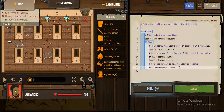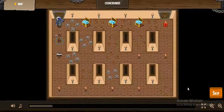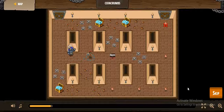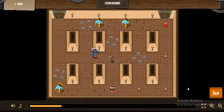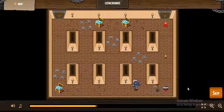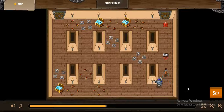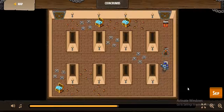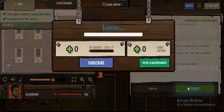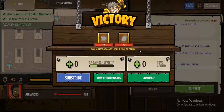Then move to item_x and item_y to get the item. The position where there is an item is safe — there is no trap. With the while loop it will keep going until we get to the X mark, which is next to the door, and we'll be safe from the enemy and out of the level.